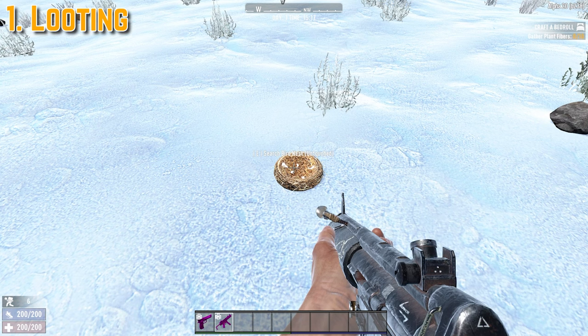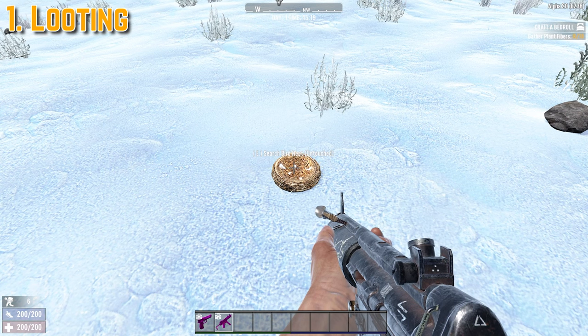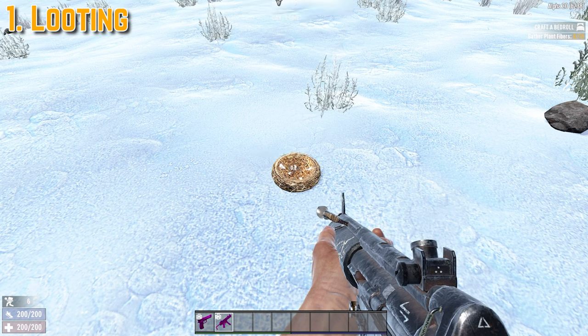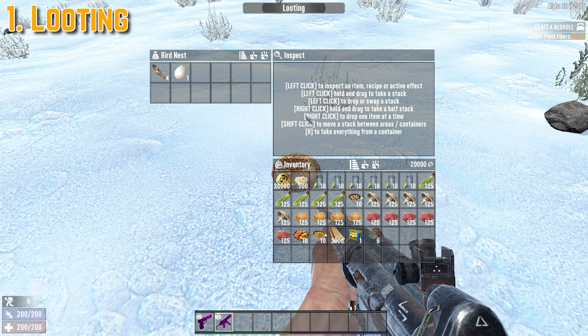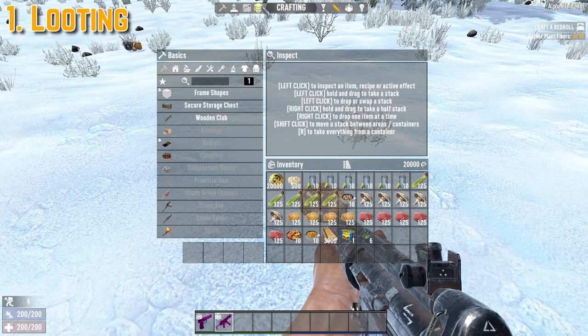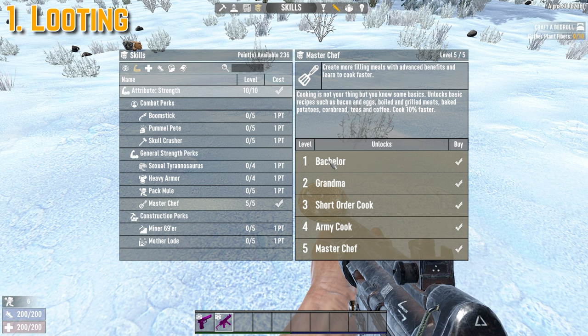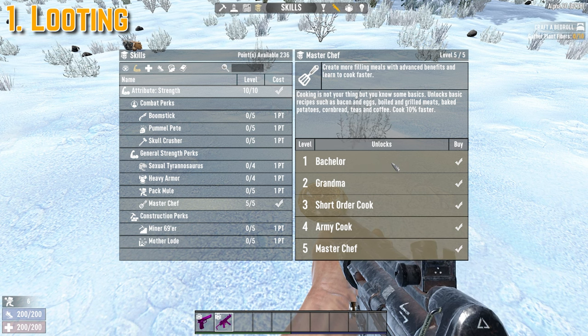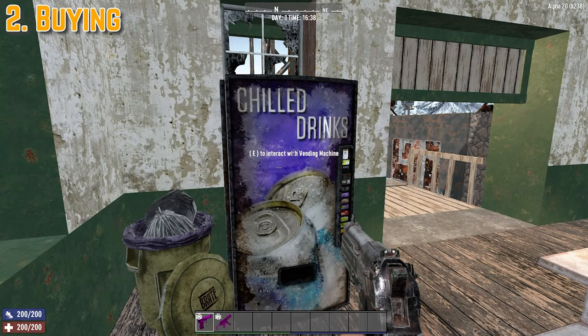Don't forget that when you start the game, it actually tells you to loot nests so you can get feathers. What you might also find is an egg inside the nest — save all the eggs, as this is going to save you at the beginning of the game. If you get two eggs and five meat, you can make bacon and eggs. You can do that by going into the Master Chef tree and unlocking the very first skill in Bachelor, which allows you to make bacon and eggs. This is probably the best food you can get for early game.